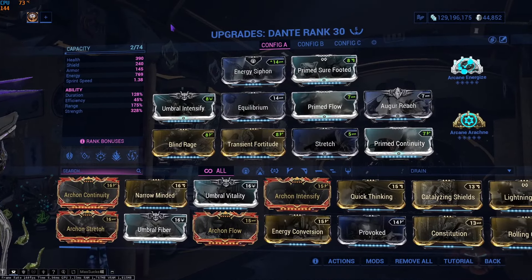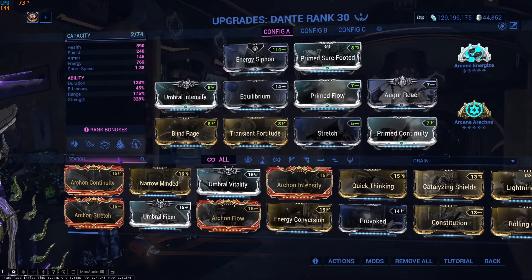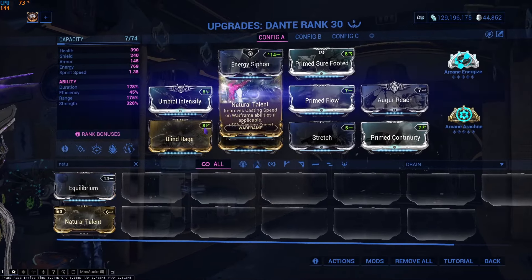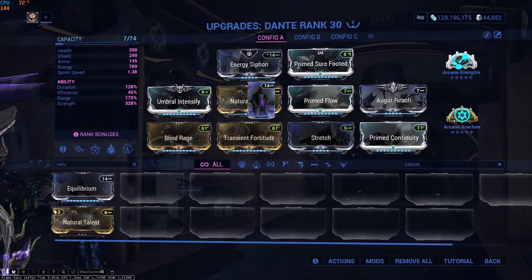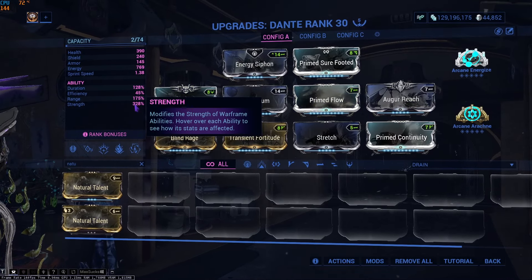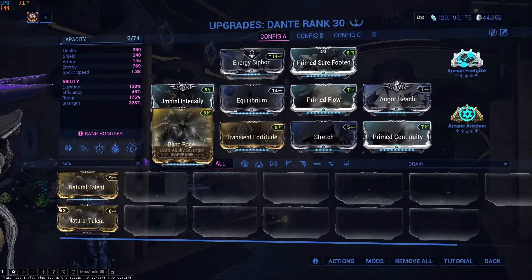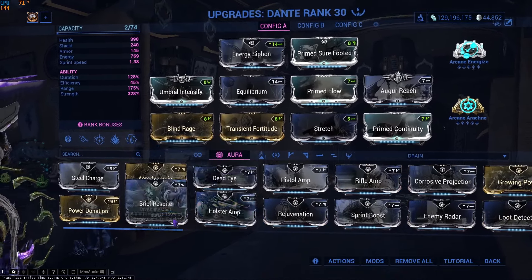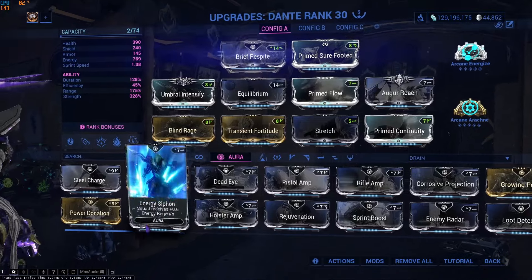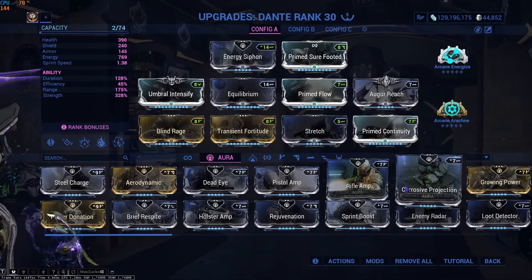My build looks like this. If you're not going to use Amber Shards, replace Equilibrium with Natural Talent so you actually have casting speed. If you are using shards, Equilibrium goes there. My strength is really high because I'm using the red shards, but you don't need them. Energy Siphon can be replaced with pretty much anything — Brief Respite if you feel like you need survivability, Sprint Boost, Enemy Radar, Corrosive Projection.